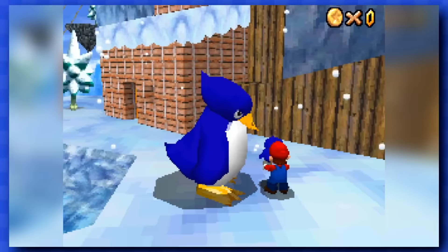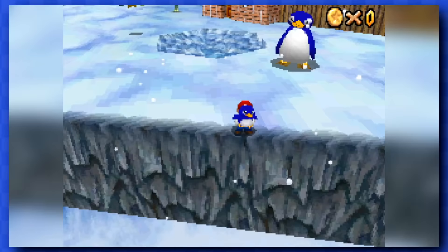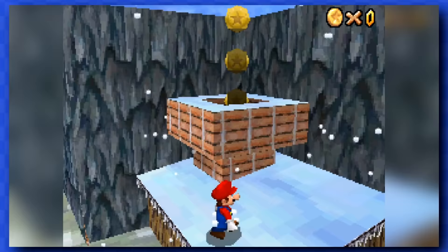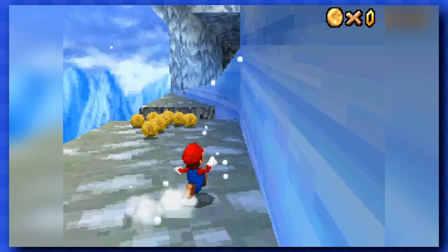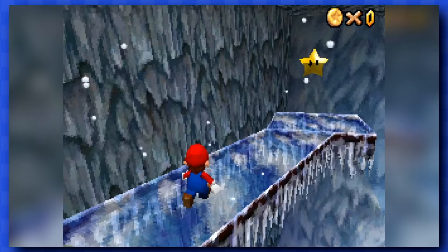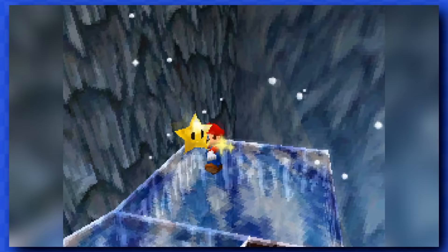And don't forget to grab back the baby and throw it off the stage for good luck. I wasn't so sure where to get the stars here since I couldn't enter the chimney, so I went to this section and did a bunch of wall jumps and got myself another star. But that's all we're gonna get here for now.